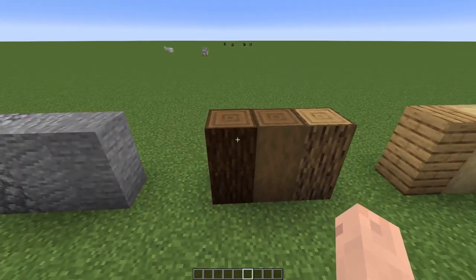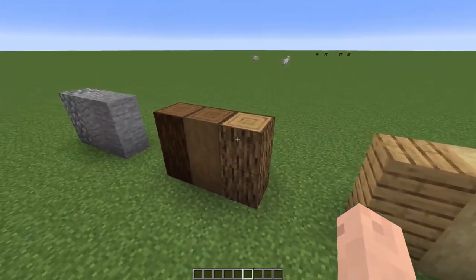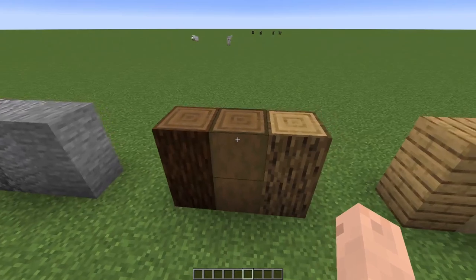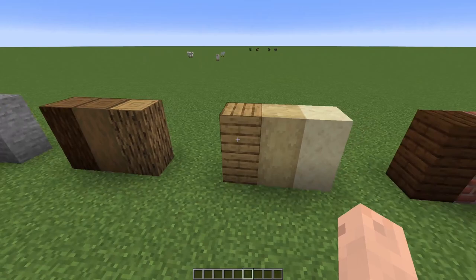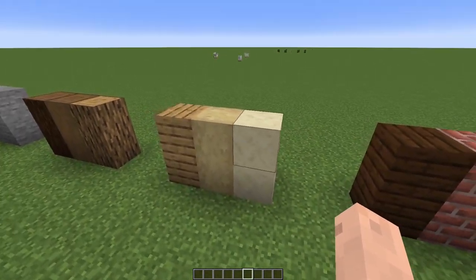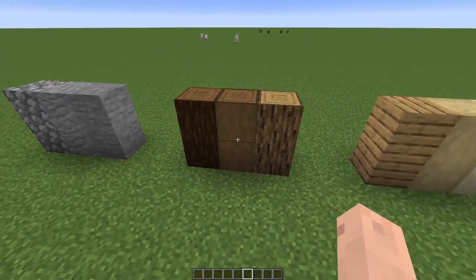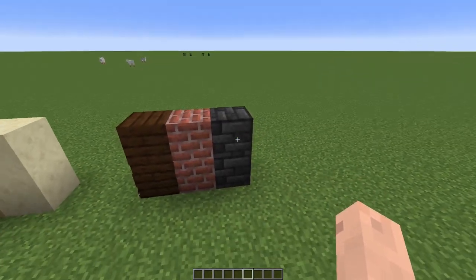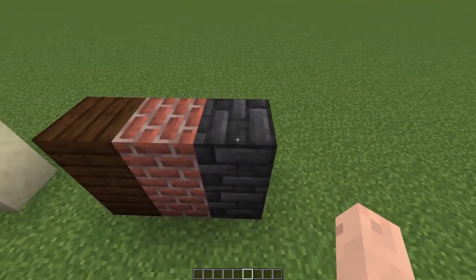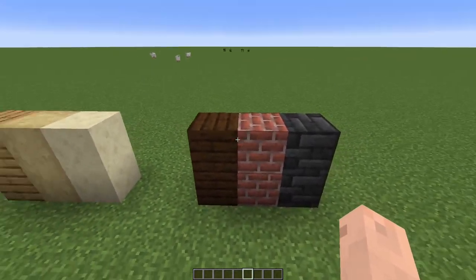For the supports, I choose one block to reinforce the building — that could be normal spruce wood, stripped spruce wood, or even oak wood. It's usually logs, but you can use stone or planks. For the walls, I use planks, a lighter shade of stripped wood, sandstone, white concrete, or bone blocks — basically any color much lighter than the support blocks so they stand out. For the roof, you can use any block with a tile texture. I've really fallen in love with deep slate tiles, but brick or dark oak wood are solid choices too.